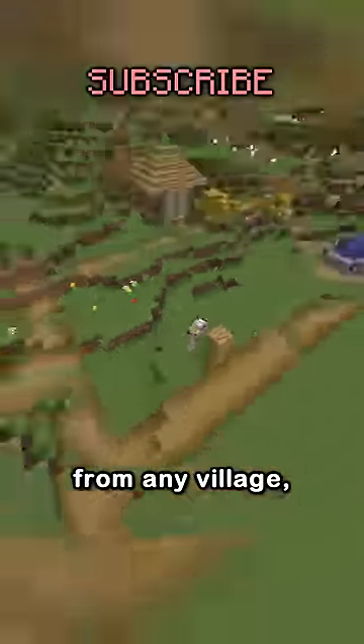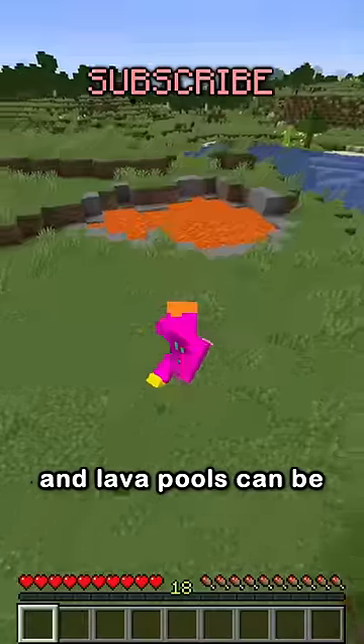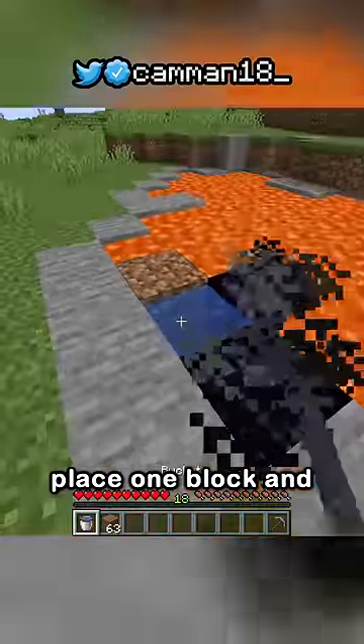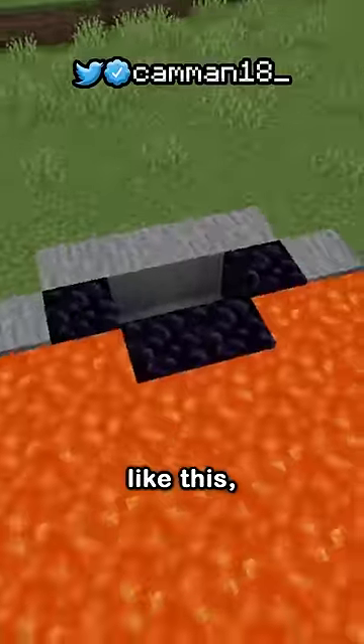Buckets can be obtained with an iron golem from any village, or just a shipwreck, and lava pools can be found in just about any biome. Once you have these, find a flat edge of the lava pool, place one block and water next to it, then break the block to get something like this.